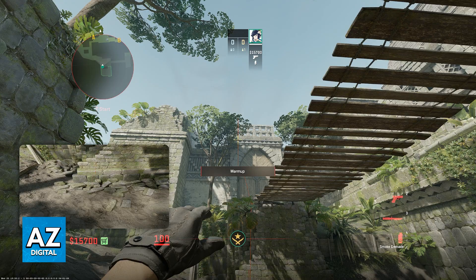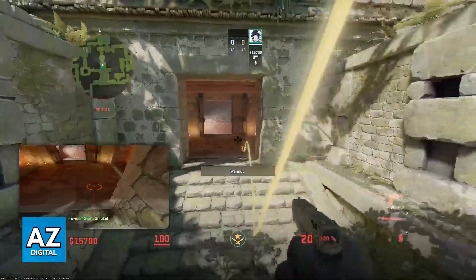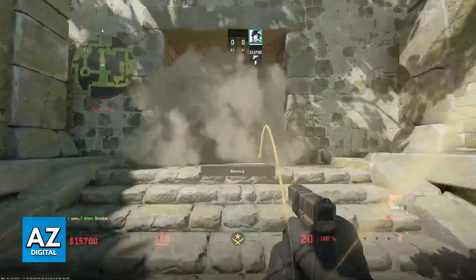You don't have to run or press W — just jump and throw at the peak of your jump. As you can see on the camera at the left, it is going to fall inside of the red room. It is extremely simple, super simple to line up and it doesn't leave any gaps.